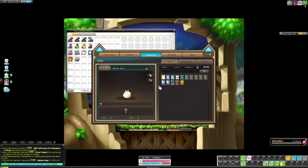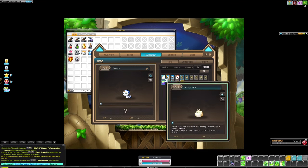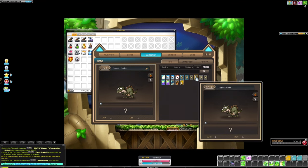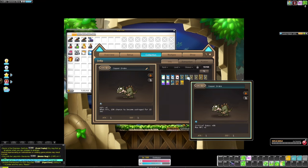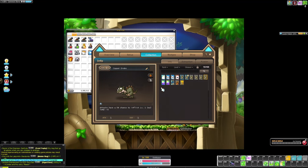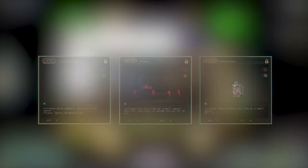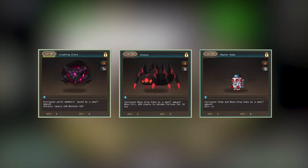I want to show the familiar system quickly because it is very important and provides a lot of bonus stats that you'll need. In the early game, farming familiars will be tough because there aren't many mobs in early game maps and your drop rate isn't high. The best familiar stats you can get in the early game are 15% ignore defense, increased item drop rate, and increased meso drop rate.